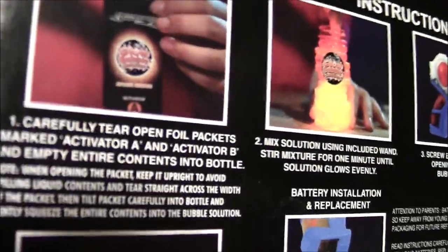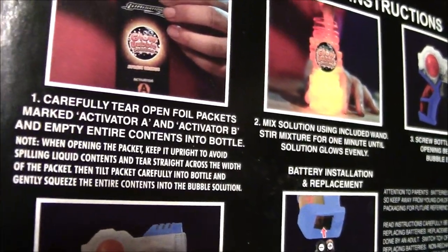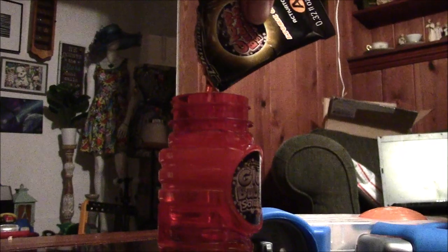It comes with two packets — packet A and packet B. Carefully tear open activator A and activator B and empty the entire contents into the bubbles. Here is activator A and we'll put it in. I'm guessing the glowing bubbles involve a bunch of chemicals that little kids should not play with by themselves — they should play with their parents.